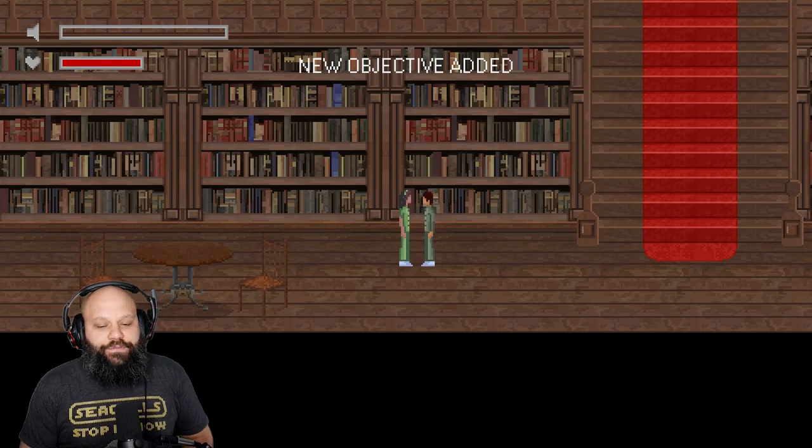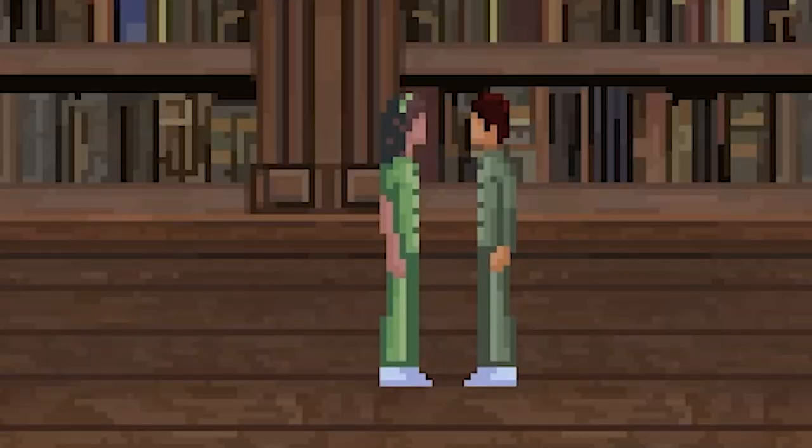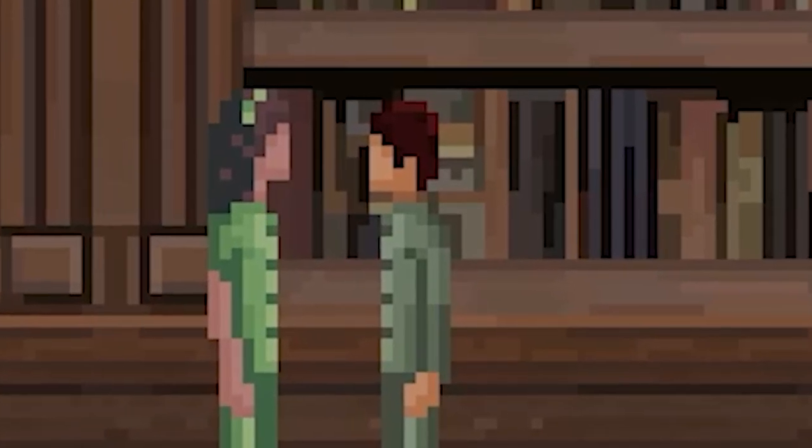And here we have Esther trying to mimic the outfit of Billy, because we all know we're better than Billy. And Billy's a sack of crap. And Billy, I will kill you in your sleep tonight.